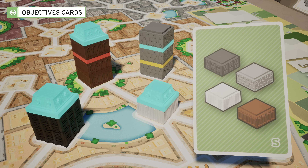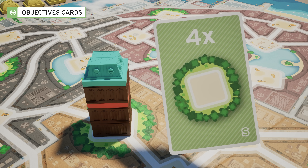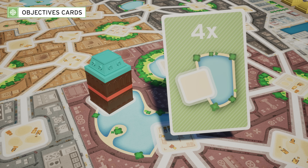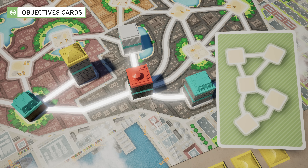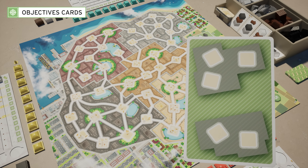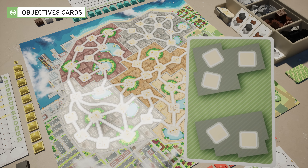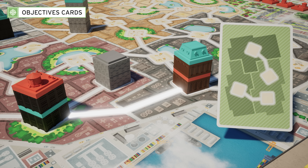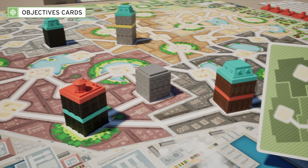The objective cards require: to be present in each of the building colors; to be present in four parks; to be present in every district of the city; to be present in four lakes; to be present in five adjacent buildings linked by roads; to be present in four brown buildings; to be present in three different buildings in one of the gray areas and in two buildings in the other gray area; and to be present in two buildings on either side of a district border, twice.